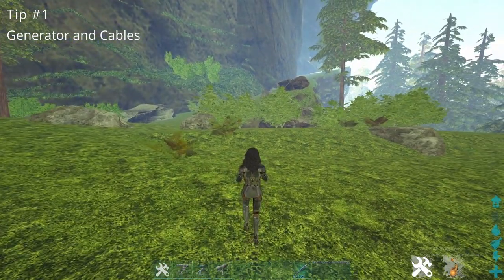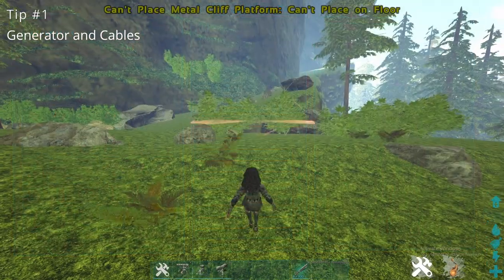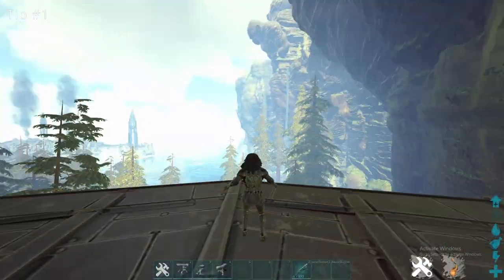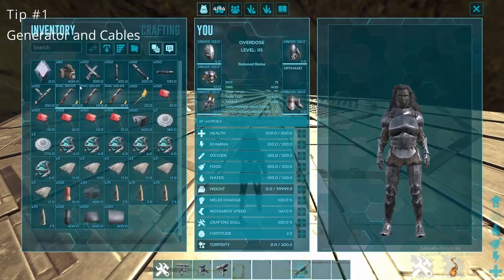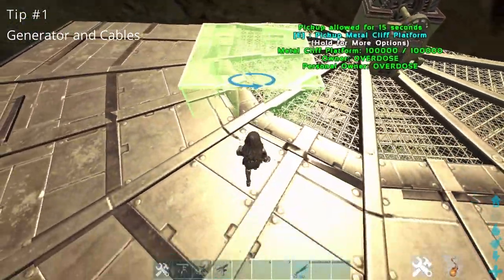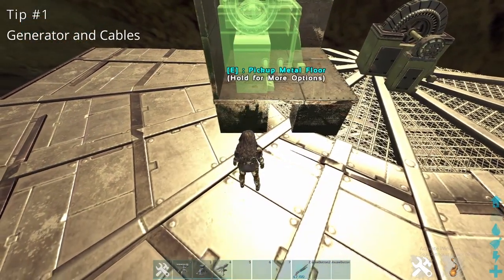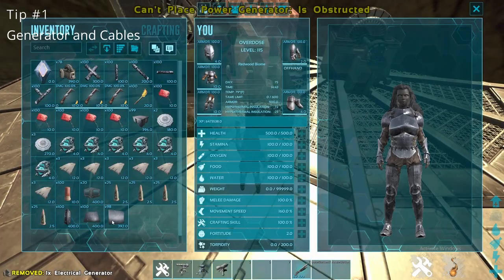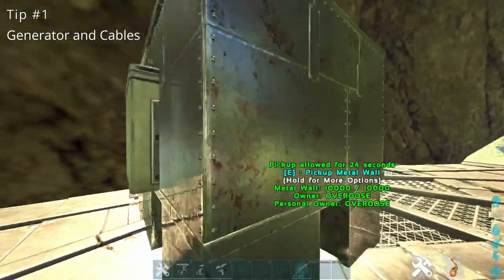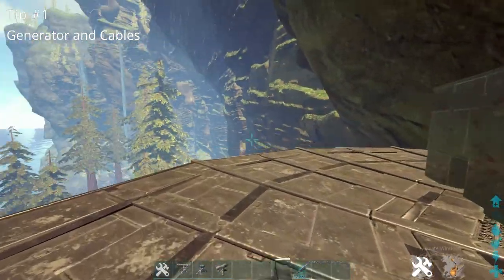The first thing I'm going to go over is generators and cables. I'll use a cliff plate base as an example. Say you have a base on a wall on some map — I always see people putting their generator just out here, either like this or they build it like this, so you can see it through the wall or on top. You don't want to do this.